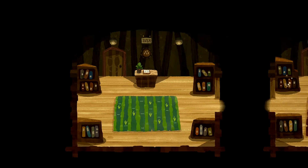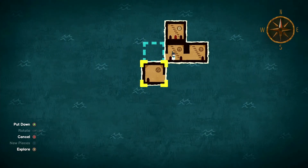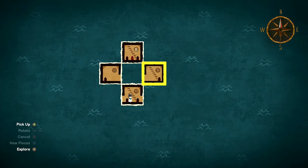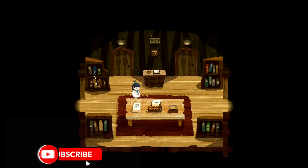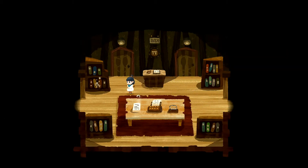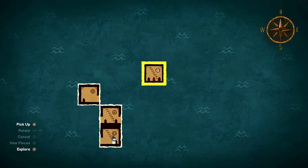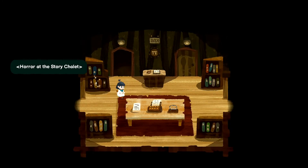They all look the same, they all look the same. The typewriter room seems to be the room — this is where you find the clues, this is the center of it.